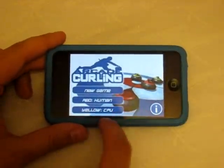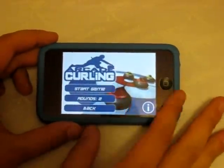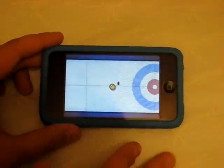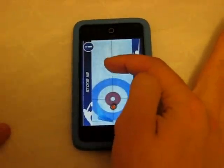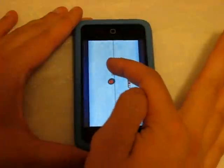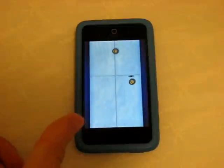You can play against another person or the computer. I'll show you — go to new game, set two rounds because six rounds takes forever. You just flick to set your throw power, and the computer sweeps in front of the stone to increase its distance. On my turn, you pull back and watch the power bar on the left side of your stone, then release. I tried to knock the computer's stone out of the way but we both went out of bounds.